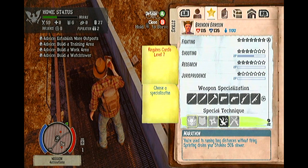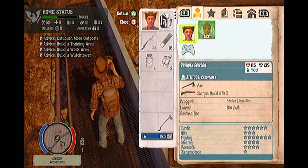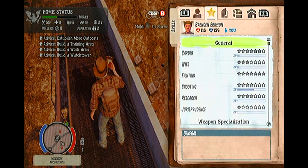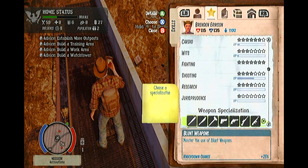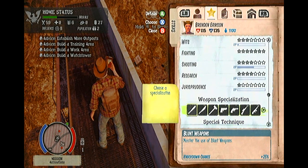Please note that you can only choose one weapon specialization for each survivor, so be sure to select your favorite and most used weapon types. I always go with heavy, as I've found that once fully leveled, I can run into a horde of zombies swinging sledgehammers, taking out a large chunk of them without even taking any damage. It is all up to you guys what you choose to use in the game. To select a specialization, highlight it and hold X.